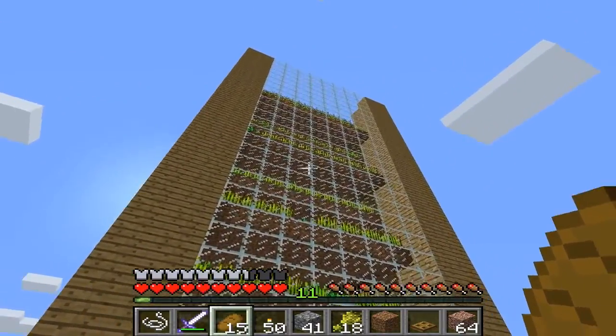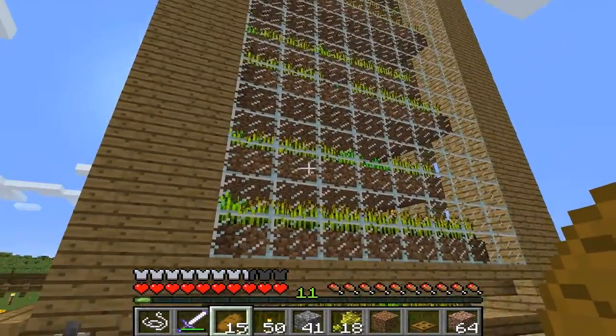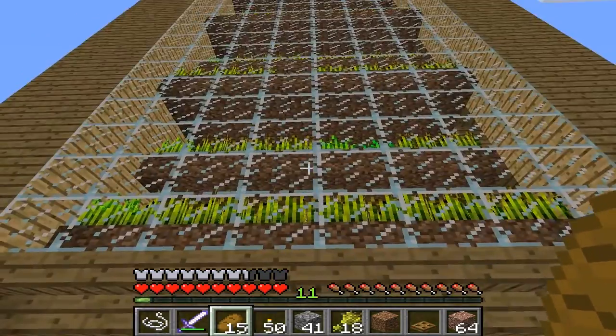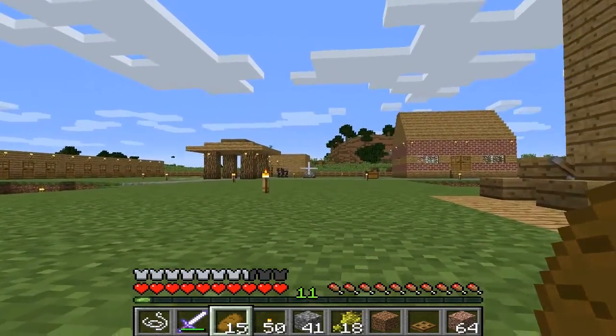The first thing we've done so far is a wheat farm. It's semi-automatic — you flip the lever, water comes down and they're jagged so they go back and forth until it comes down into the hopper. I've only been able to use it one time so far and we got this much already, and I took some out to breed the cows earlier.